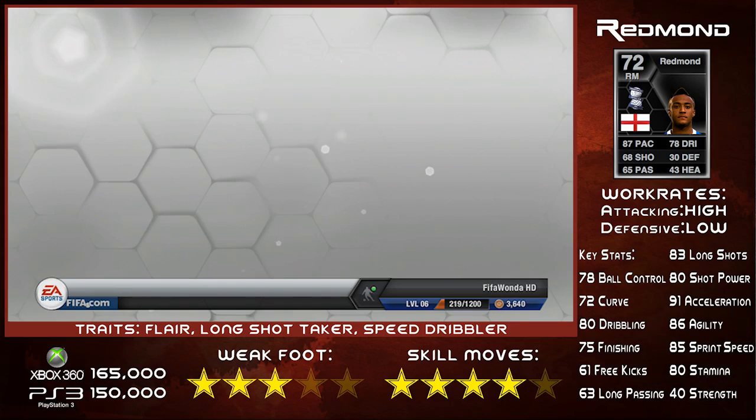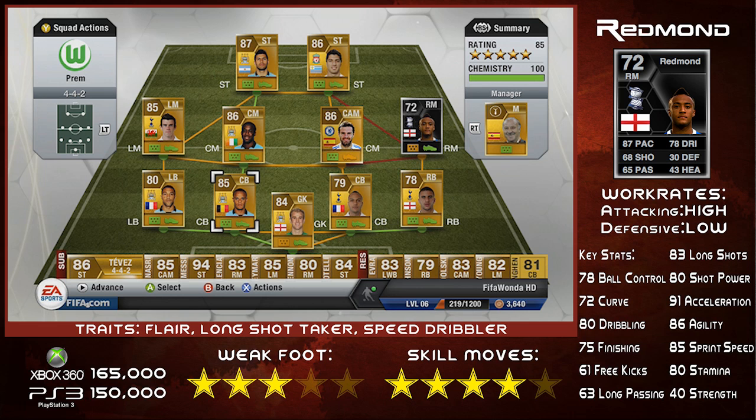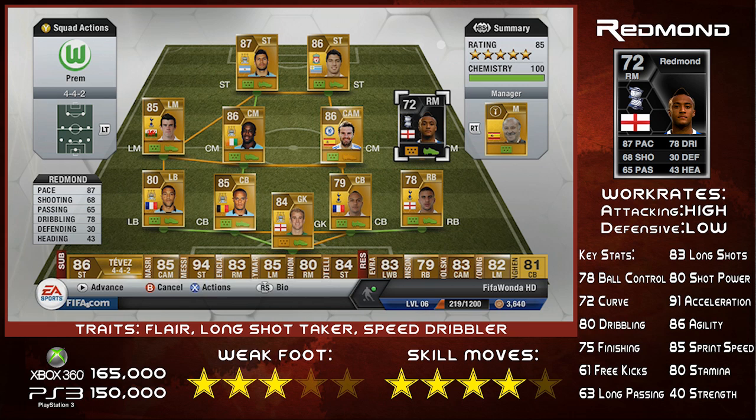Hey, what's up guys? It's your boy FIFA Wonder HD here bringing you another InForm player review. This week we have InForm Nathan Redmond's 72-rated right midfield card that we will be using in the 442 Prem team.